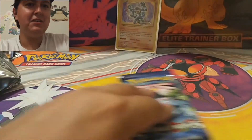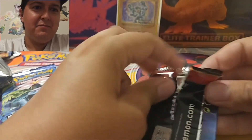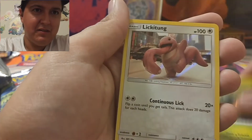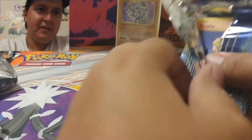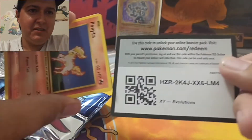Oh, it's a Detective Pikachu pack! I wonder if they're all Detective Pikachu. If they are, it gives me a chance to complete the set because all I need is Mr. Mime. We got Bulbasaur, Mewtwo, and a code card. Alright, got an Evolutions pack too. Maybe a Charizard full art - maybe it's just regular Charizard. That'd be awesome too. I have pulled one of those green code cards before.